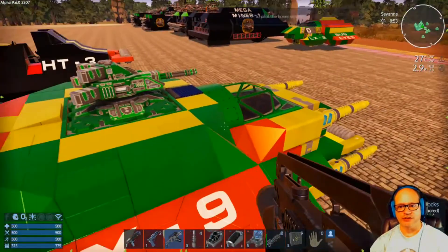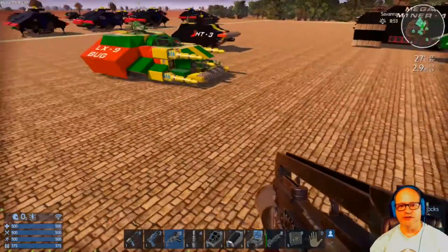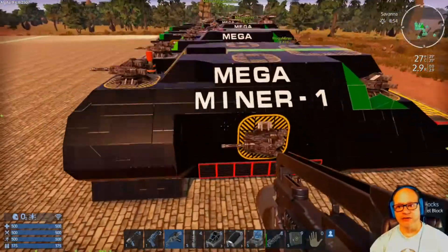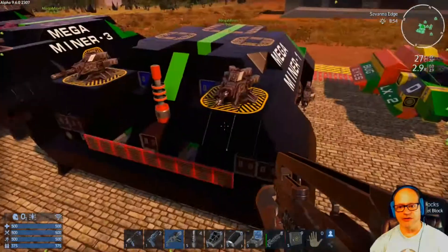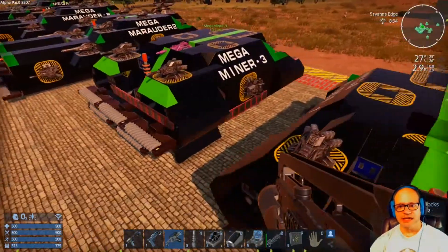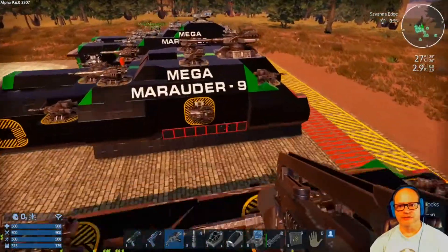All the other ones I had been building are not converted over to Alpha 9, which is why I did this one — I wanted to convert one of my drilling SVs into Alpha 9 so I could use it. I had this mega miner I had built but it's not converted and you can't have this many miners anymore — I have like 21 miners on it and you can only have six now. At the time though it was working really well with 21 miners on it. I also built the mega marauder — this is my masterpiece for tanks.